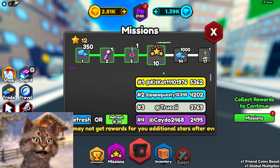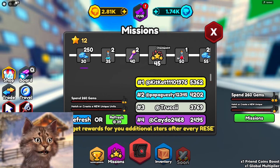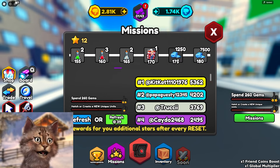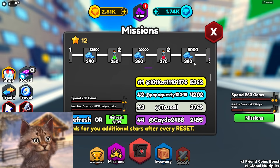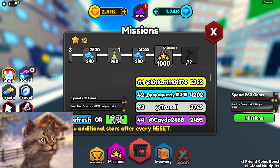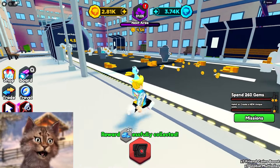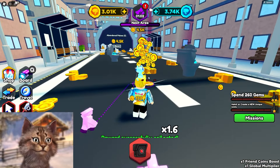We completed our mission. So what do we get? Checkpoint — oh, we get all of these and it just keeps going all the way. It's kind of like a battle pass. We gotta get probably all the way to the end. I wonder what we get here — that's gonna be something crazy. Gem rewards — let me collect this. Thank you very much. Next area: 400k.